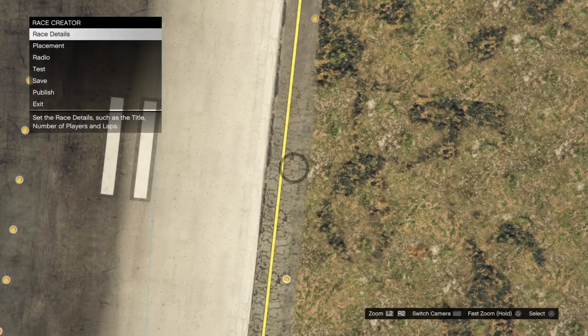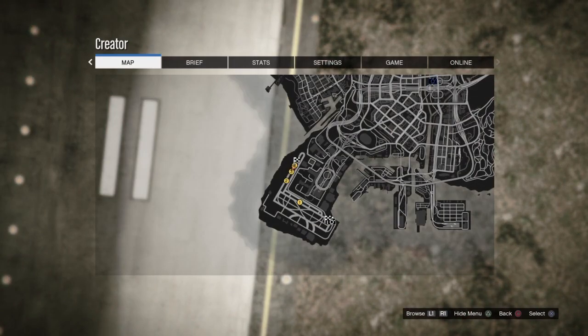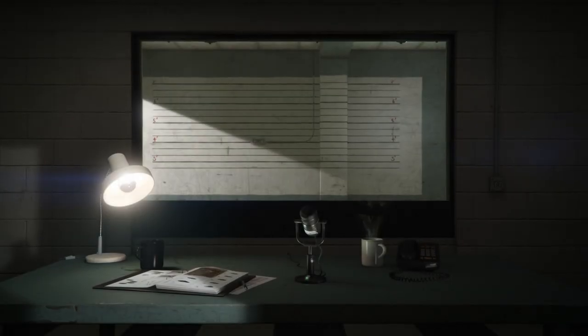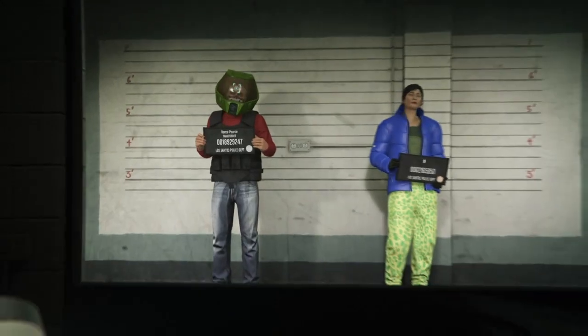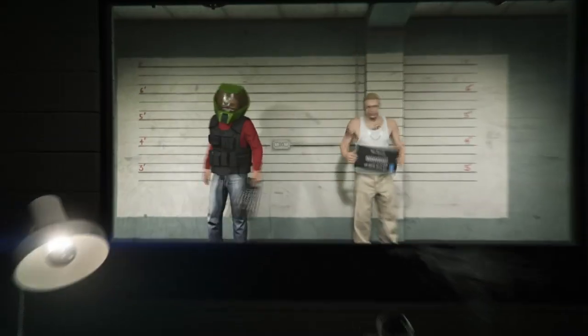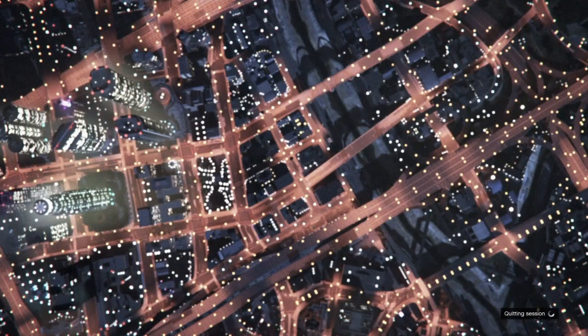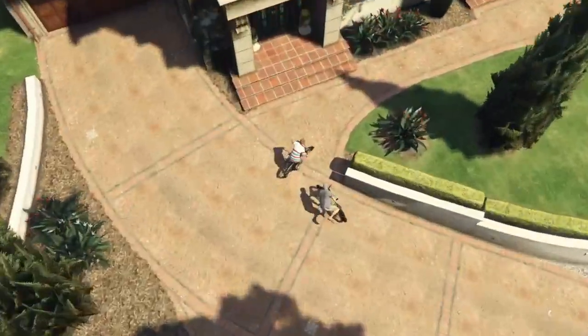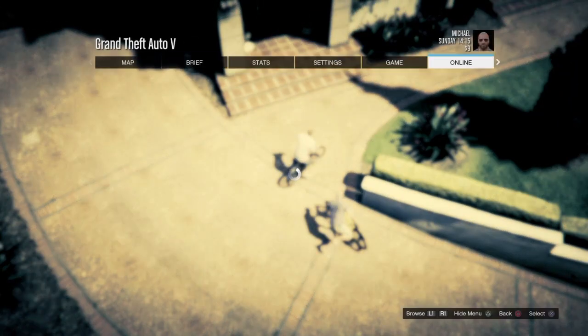Now quickly bring up your pause menu, go to Online, choose character, and select it. Once loaded in, delete your female character. After deleting it, wait for the character to walk back out, then press Circle or B to return to story mode. Make sure you don't load in with your male character, otherwise you'll mess up the glitch — you must return to story mode.